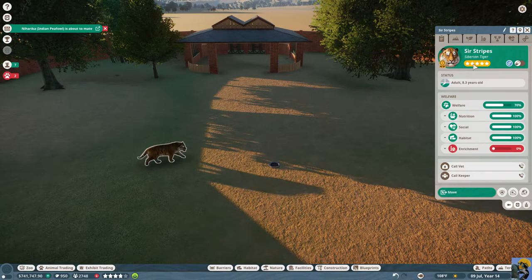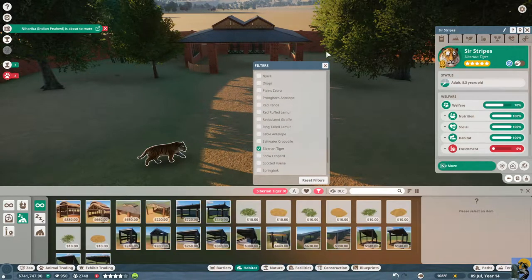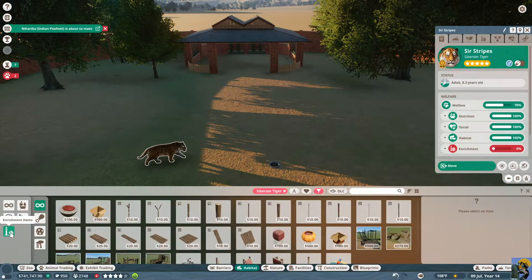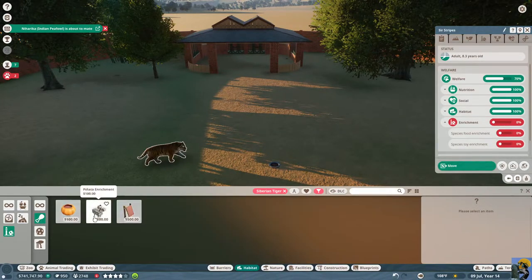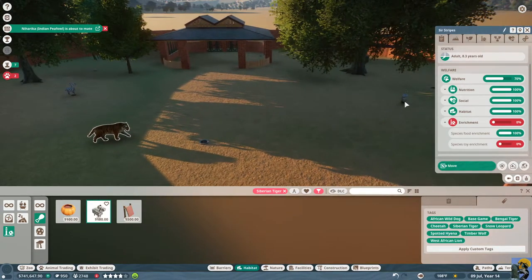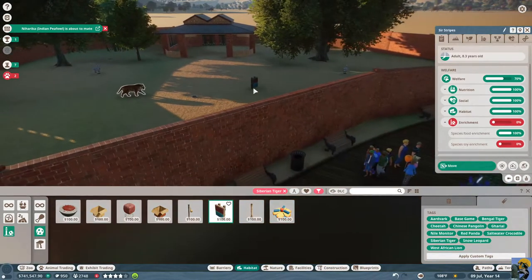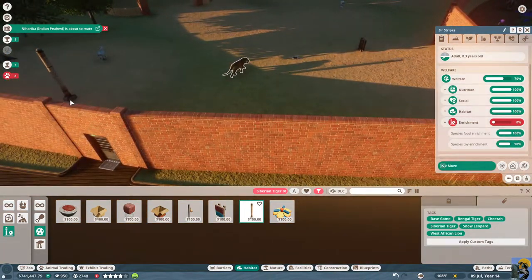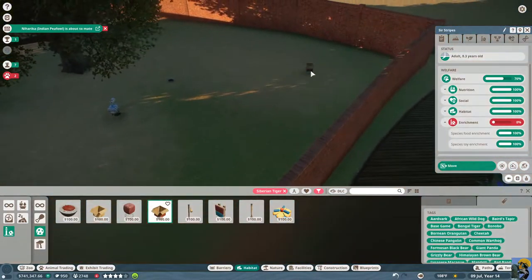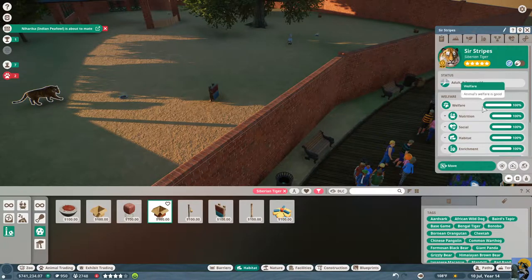Let me unpause it and see how Sir Stripes feels about the hard shelter — completely satisfied. Now it's just about enrichment. Let's go to habitat, filter by species, Siberian tiger, and look at enrichment items. He needs toy and food. Let's do food first — this piñata thing is unreal, I love it, it already gives them 100. I'll give them two, and then toys — a rubbing pad, which I want up closer to the window area so animals go by the guests.